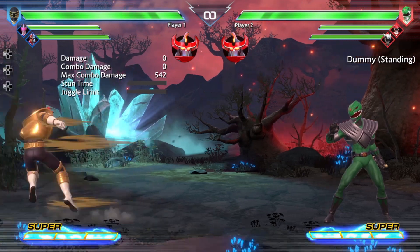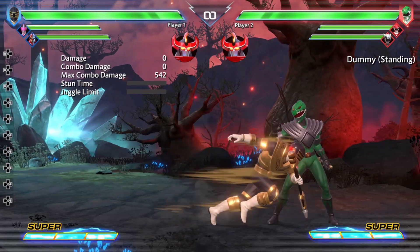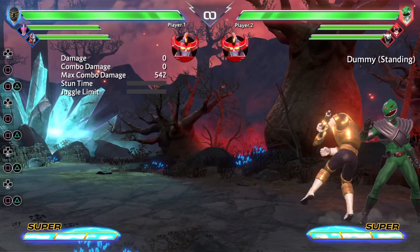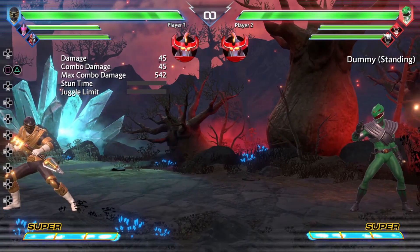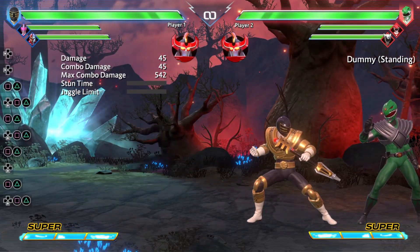Let's start by talking about Zeo Gold's mobility. His dash is actually pretty decent. His wave dash, however, is not fantastic — it doesn't cover a whole lot of distance, and it's not particularly fast. Stick to the regular dash on this one.